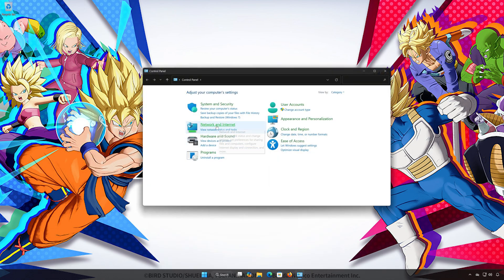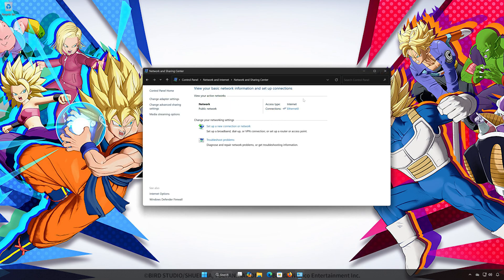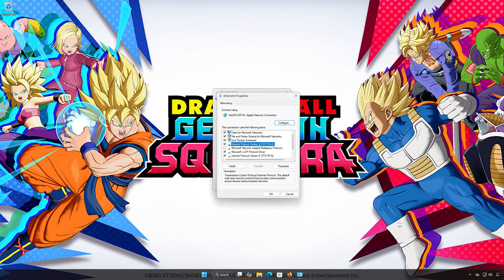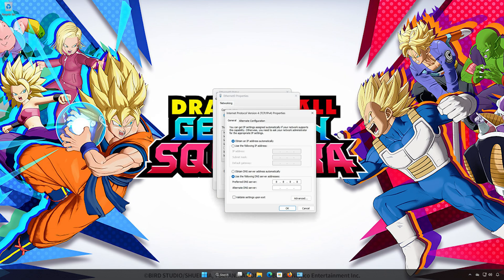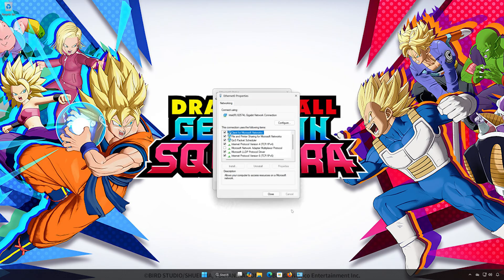Solution number 2. Open Network and Internet, then open Network and Sharing Center. Double-click your network adapter and open Properties. Select Internet Protocol Version 4 and click Properties. Select 'Use the following DNS server addresses.' In Preferred DNS type 8.8.8.8, and in Alternate DNS server type 8.4.4.8. Press OK and close the windows.